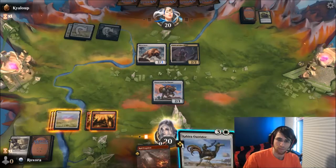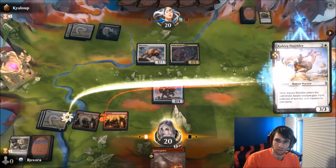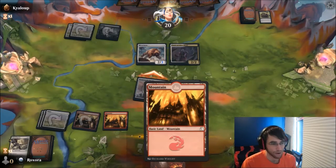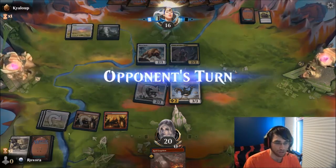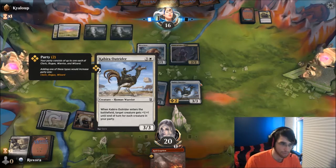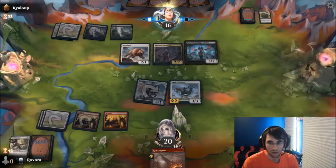So if I do this, it becomes a 4/3. So I'm actually fine with this, because then it lets me get in. I really like Kabira Outrider — it feels like it does what it should. I think this card is better than people give it credit. Like, people look at this and say four-mana 4/3, it's not great. But I think it's better than it looks.